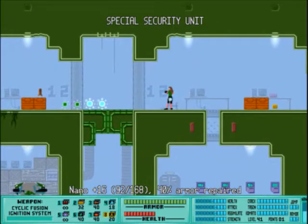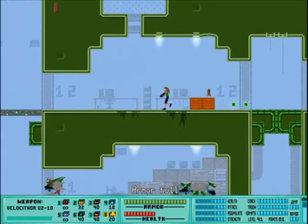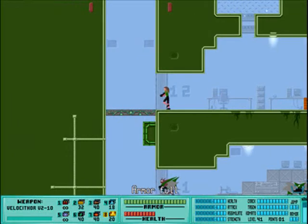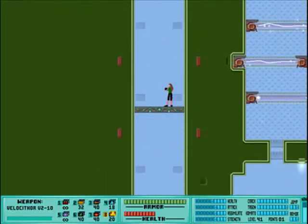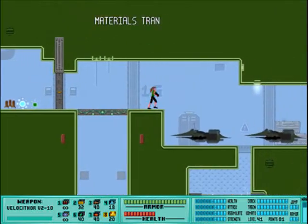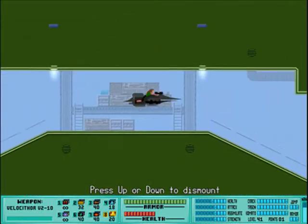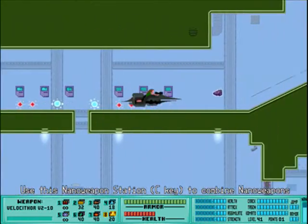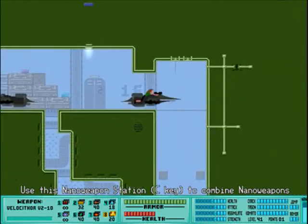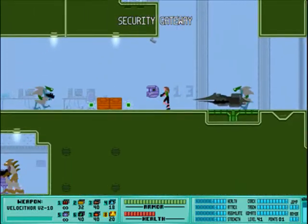Real quick, I'm going to show you some other weapons I like. This one I call a flashlight — it's basically the strongest weapon I have. So I actually run into some enemies here. There's the flashlight.